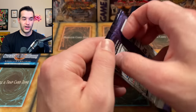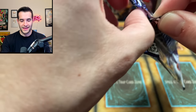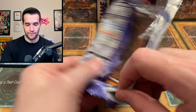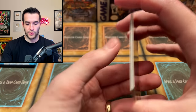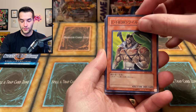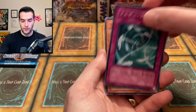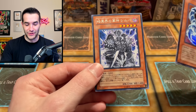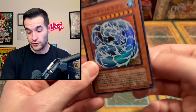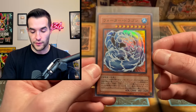Elemental Energy up next. Shining Flare Wingman — we've never pulled it, but we haven't had many attempts because this set is impossible to find. We have Nano Breaker, Wild Edge, Feather Shot Tornado, and then — oh, a Water Dragon! That's pretty cool. And then Silva, Warlord of Dark World. Water Dragon — that's definitely the coolest card we've pulled so far from a pack. Beautiful. I really like this card.